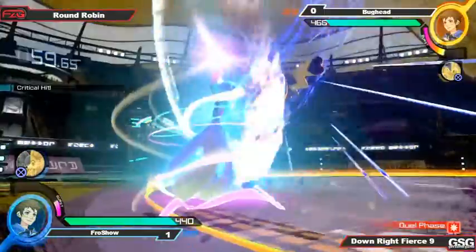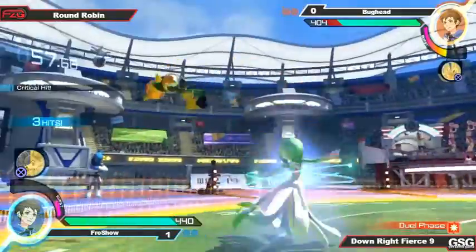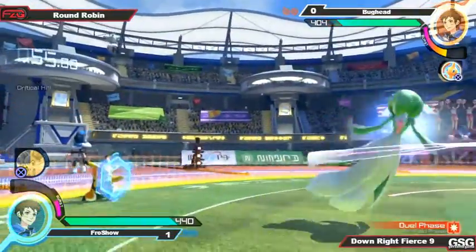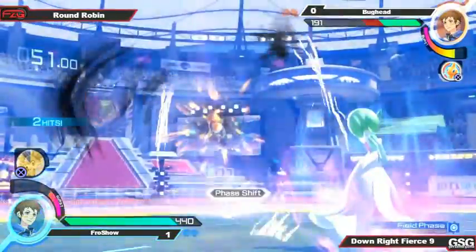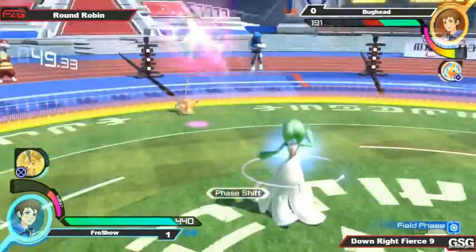Three counterattacks in a row — that shield was crying for a second. And went for the side switch. Nice, he needs that wall. Yeah, the worst spot for a zoner to be is with their back against the wall.